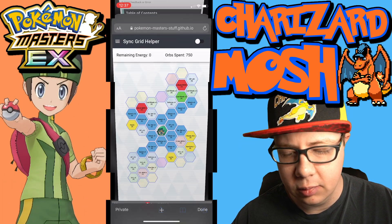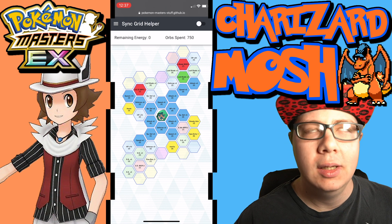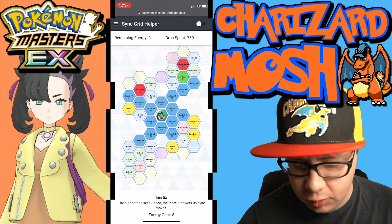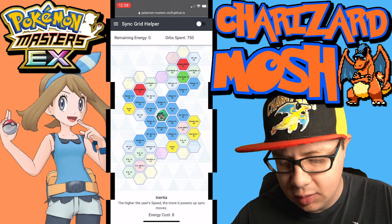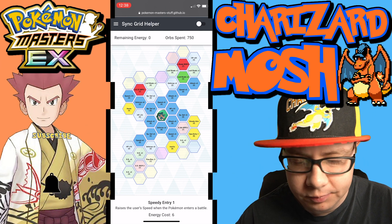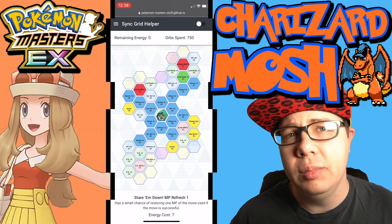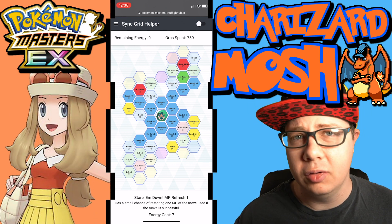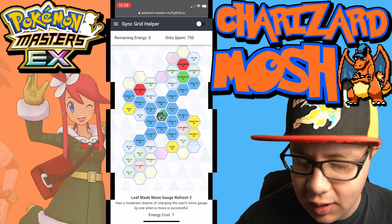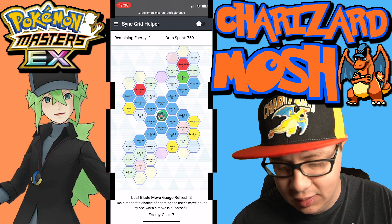In the two-out-of-five sync grid we can really get into the benefits. We have Inertia — the higher the user's speed, the more it powers up sync moves — along with Steady Aim. There's also Speedy Entry, which raises the user's speed when it enters battle. We have Haste, Stare Them Down MP Refresh 1 so you can refresh your defenses, critical hit rate, and self-healing, and the Leaf Blade move gauge refresh so you can keep using Leaf Blades against grass-weak opponents.